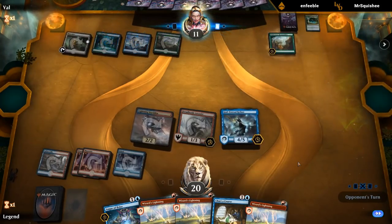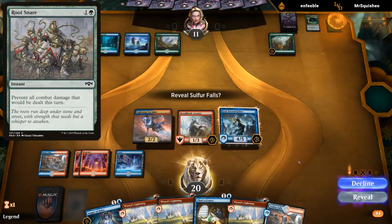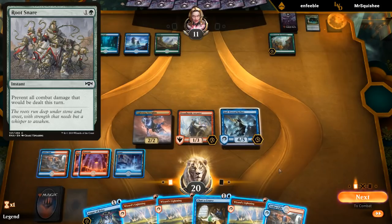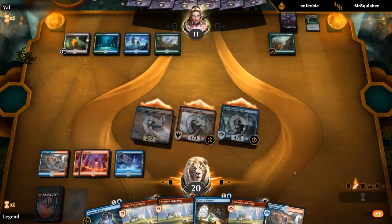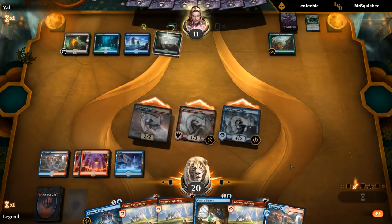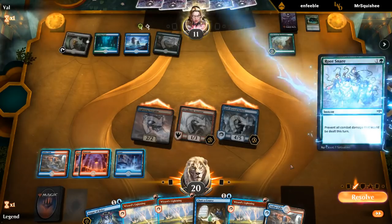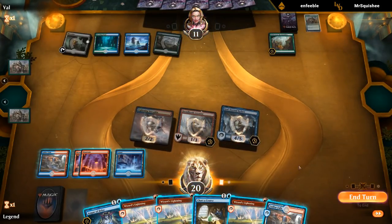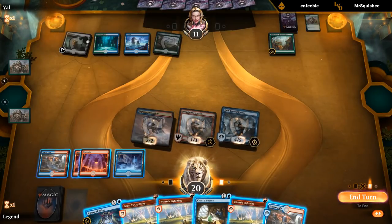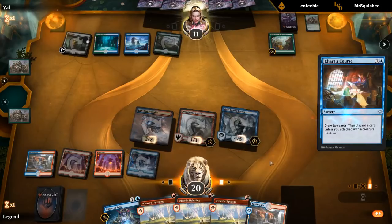There it is — so we'll probably see some Fogs being cast soon. But we've got nine points of burn, and they might still take it and then start Fogging next turn. But if they do, then they're dead to burn. Alright, so they Fog right now. I guess I still Charter Course, just looking for more burn.